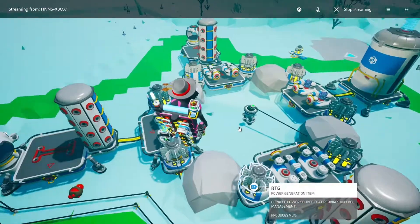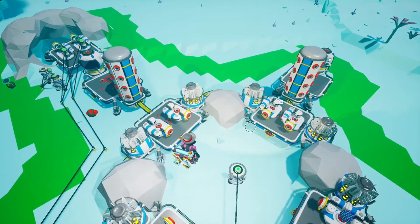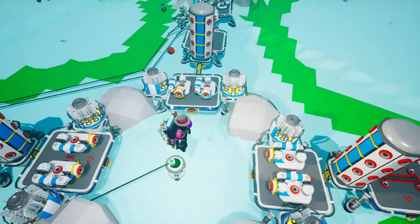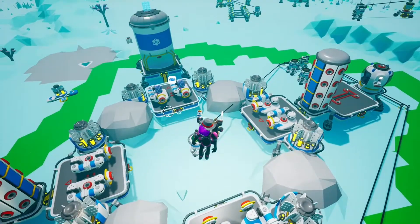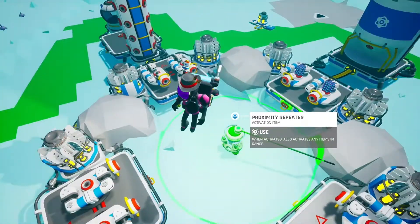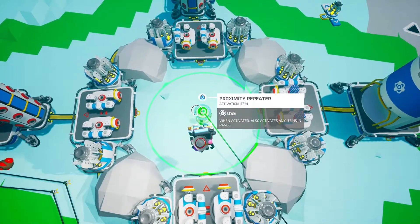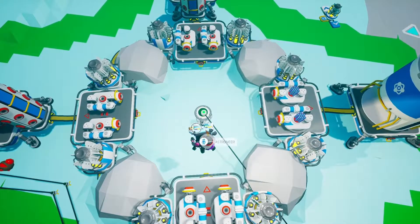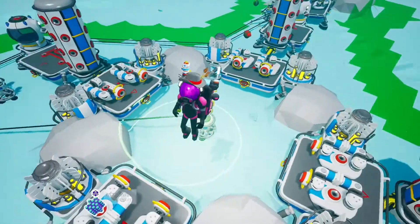Hello everyone, here's a quick guide on how to make one of the best, in my opinion, farming setups. Pretty much what this is, is four large platform bees all in a circle, and then you've got your proximity repeater, and it pretty much fills the entire space. You can fill this entire area with spooky squash, then surround it entirely with auto arms.